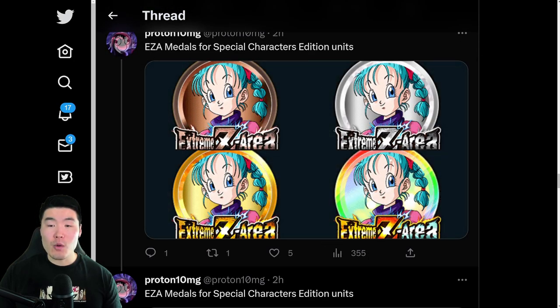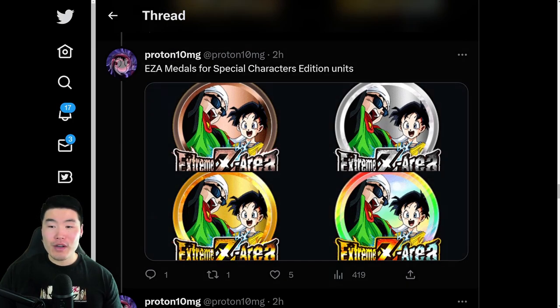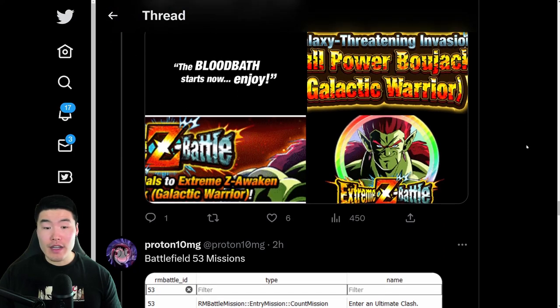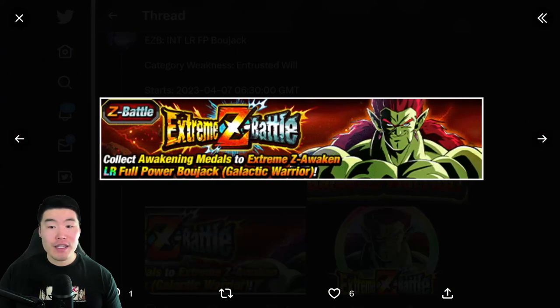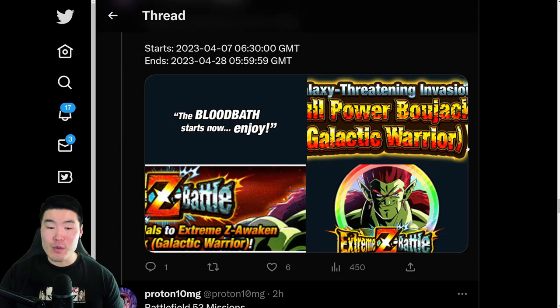These are the two maps for those stages and the actual Extreme Z Awakening medals for Bulma and also for the Great Saiyaman and Videl. After that we have the LR Bojack Extreme Z Awakening and Extreme Z Battle Event. Here are some assets from that: the event logo, the event banner, and the Extreme Z Awakening medal for Bojack as well.